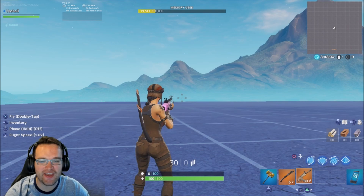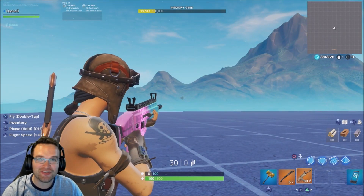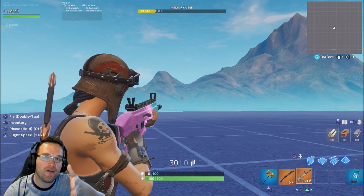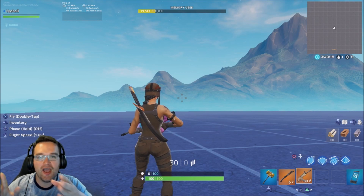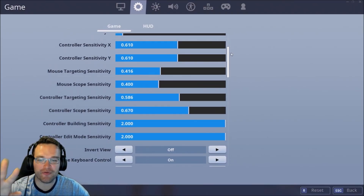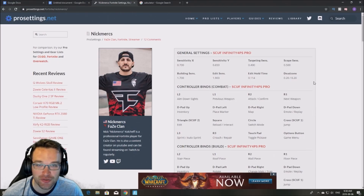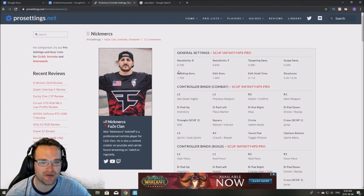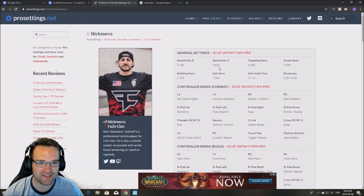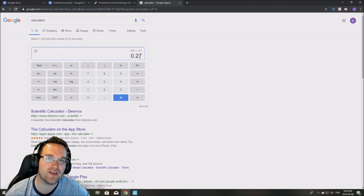Once you're done finding your base sensitivity, dialing in your aiming down sight sensitivity is the next important step. After reviewing the numbers that pro controller players use on average, your ADS sensitivity number should fall between 0.23 and 0.28. The number you put in settings is actually a multiplier of your base sensitivity. For example, to find Nick Marks' actual ADS sensitivity, you average his two base sensitivity numbers — which gives 0.675 — then multiply that by his targeting sense of 0.4, giving 0.27 as his actual in-game ADS sensitivity.